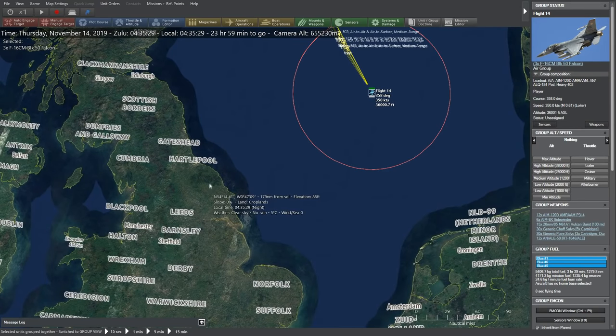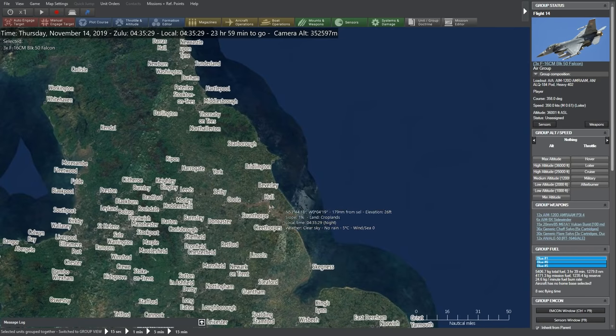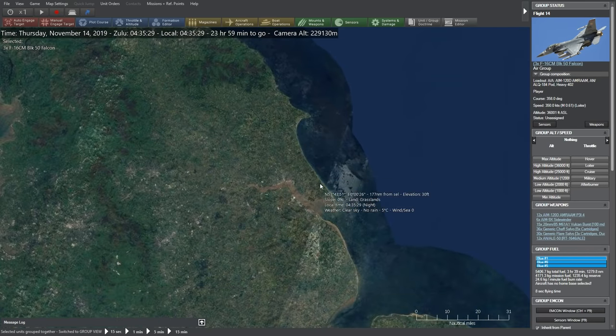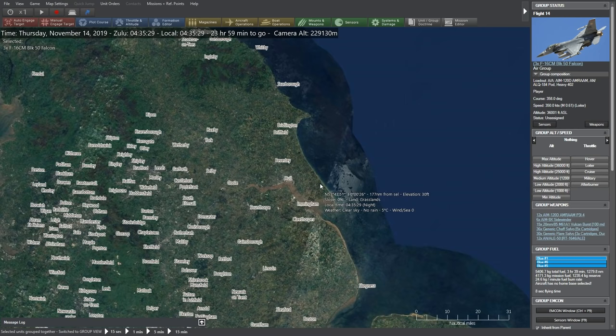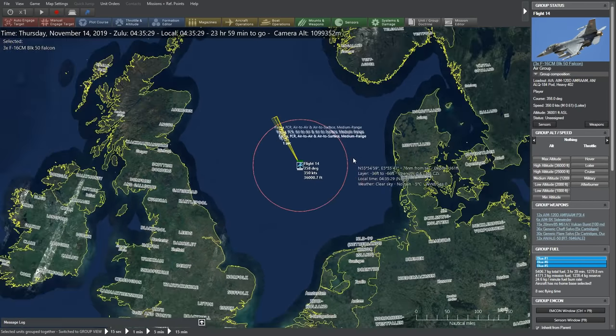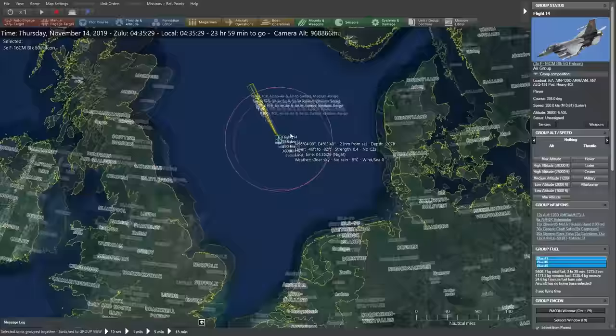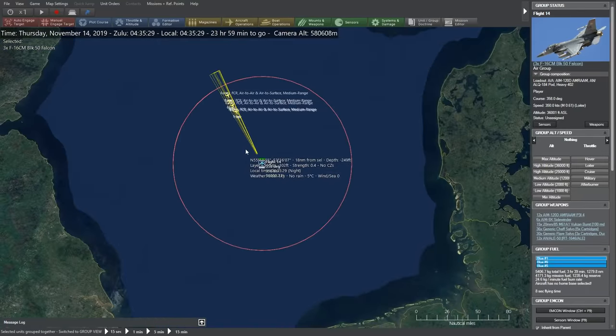You can load high-resolution textures and other things to get more of a Google Earth kind of view than what you could have in the previous Command. As you zoom toward the ground, things get more detailed and look very much like Google Maps. In addition, it supports right-click and drag — instead of just snapping your view, you can click on a spot, drag the mouse around — that's a definite enhancement over what existed previously.